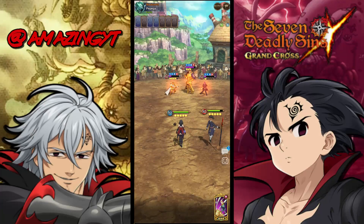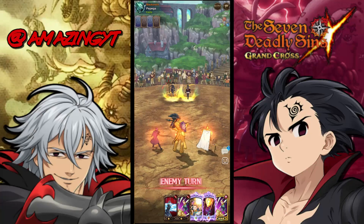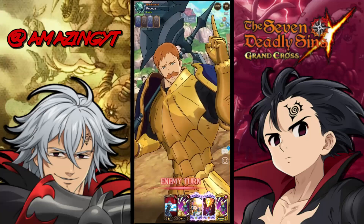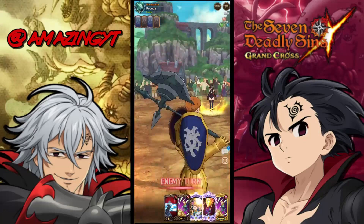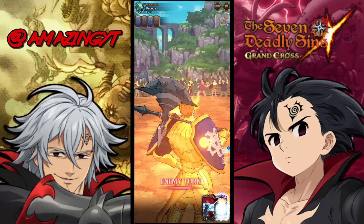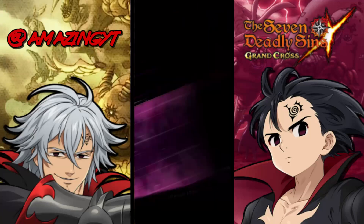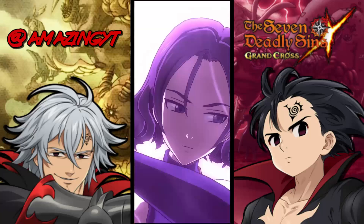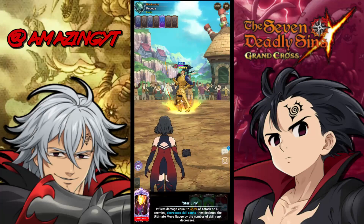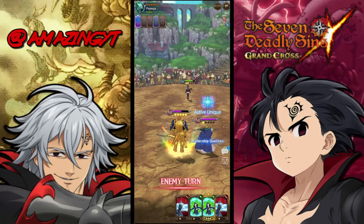No matter what, we have two AoE ults — whichever he lets through is going to do a ton of damage. He doesn't have a charge and fire but he does have a level 3 Amplified card, so it's going to do a ton. If we can lower Escanor's ult with the Lilia ultimate, we might pull this back. But it looks like it's an L — there's not much you can do about a red Escanor team if they get really lucky on the first turn.